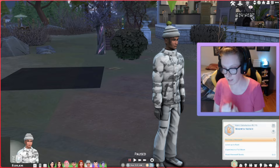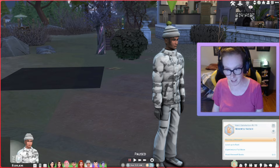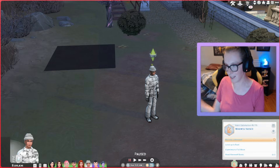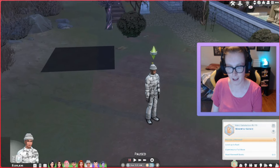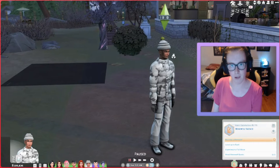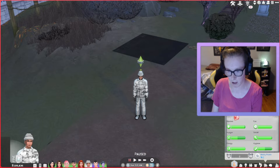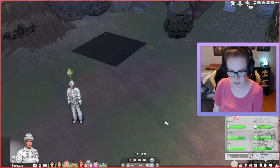We recently got a new pack, which is the werewolf pack. You know me, I had to get that pack because I love stuff like that, and I had to change Kale into a werewolf. I had to somewhat cheat, so he is now a werewolf with a werewolf aspiration and all that stuff. He is a werewolf now, and it's really exciting.